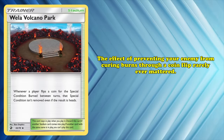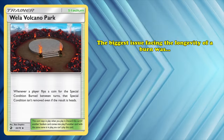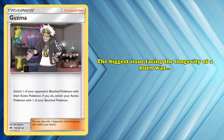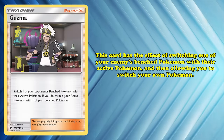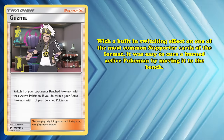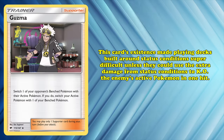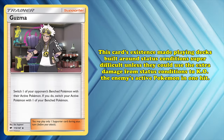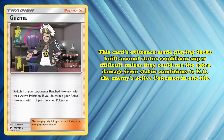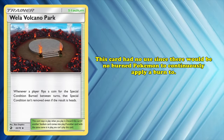First, the effect of preventing your opponent from curing burns through a coin flip rarely mattered. On your opponent's turn, there were too many ways to cure burn. The biggest issue was Guzma, seen in almost all serious competitive decks. Guzma switches one of your opponent's bench Pokémon with their active and allows you to switch your own. With this built-in switching effect on one of the most common supporters, it was very easy to cure a burned Pokémon by moving it to the bench — and that player also got to attack your vulnerable bench Pokémon simultaneously.